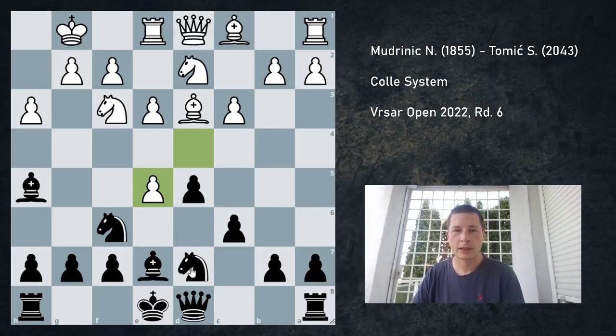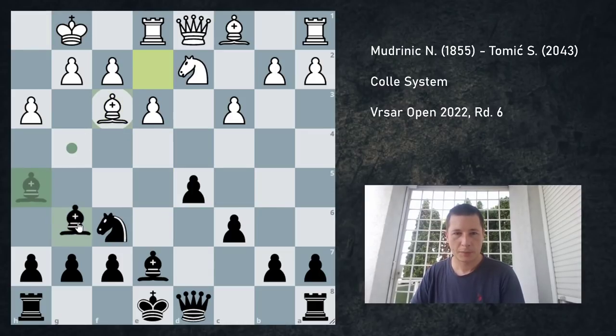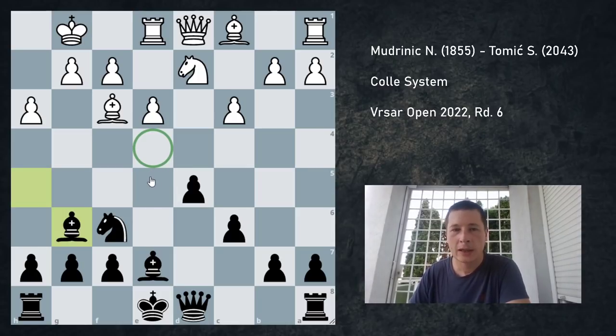After dxe5, knight e5 — there's a pin so he cannot take. He played bishop e2, which is a passive move, and I played knight f3, bishop f3, and bishop to g6. In this position I have something: the e4 square for my knight, which isn't much, but if a trade happens I could get my d5 pawn to e4, giving me a spearhead for an attack, and sometimes the d3 square.